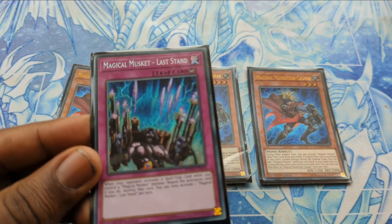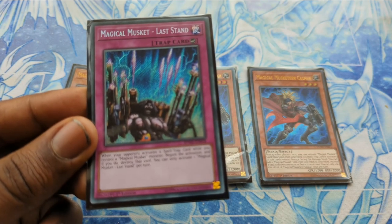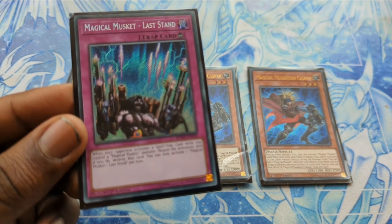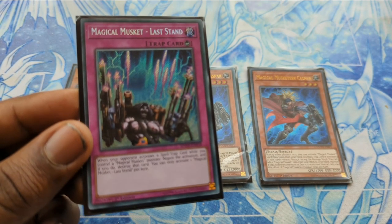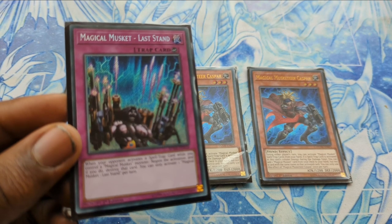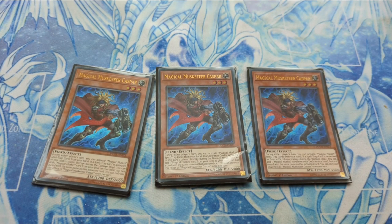Another card you'll be adding is Magical Musket Last Stand. 90% of the time on turn one, if possible, you're going to want to add this and set it — because you have to respect board breakers in this format. With the effect of Dark Ruler No More or Ultimate Slayer, you won't be able to activate your Magical Musket cards from hand. So if you can search Last Stand, it's the first thing you search and immediately set it, so you're protected even if Dark Ruler No More or Ultimate Slayer is activated.